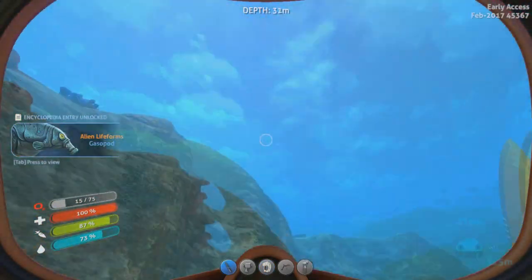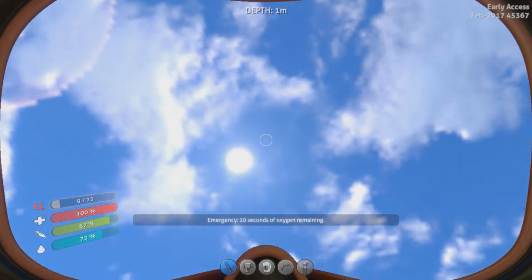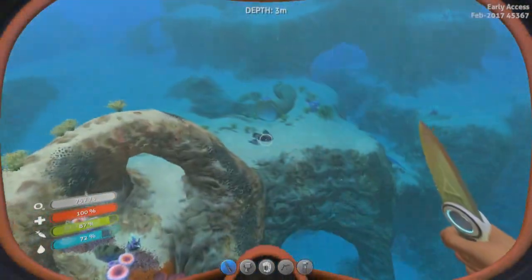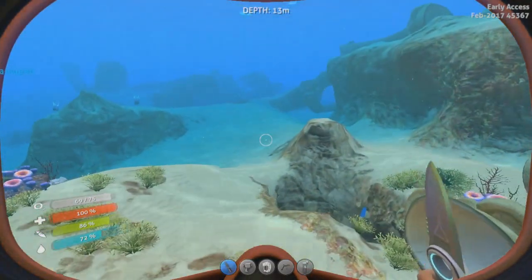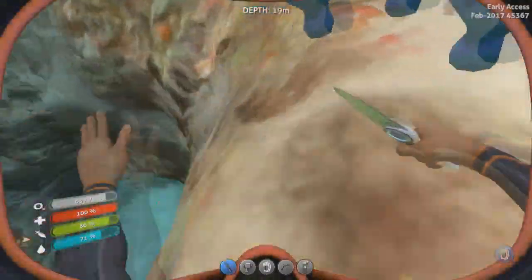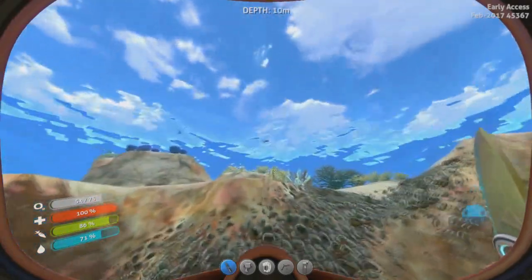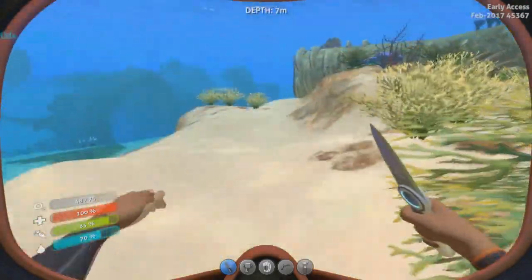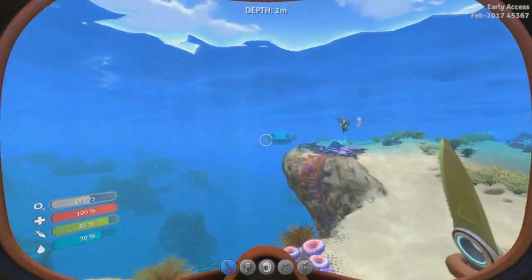Gasopod. Oh crap, running out of air. I'm gonna have to make some batteries, aren't I? Oxygen. Seaglide. What? How did — oh god! Run away! Your weapons are useless against them! I think the Seaglide fragment was actually much closer to the life pod.